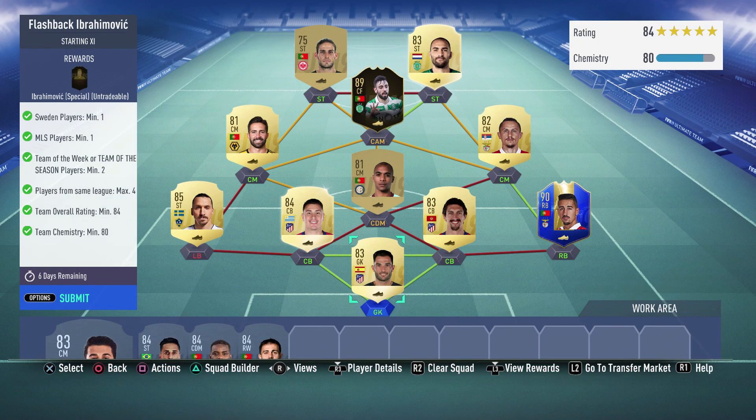Anyway, we're here for the Ibrahimovic one. What you need is a Swedish player, one player from the MLS, two Team of the Weeks or two Team of Seasons — one of each or whatever — players from the same league max four, team overall 84, team chemistry 80. To be honest, these requirements are quite hard.